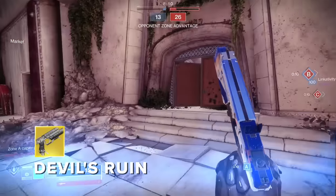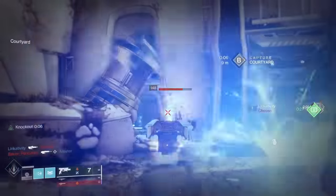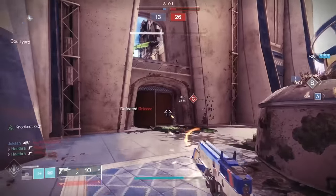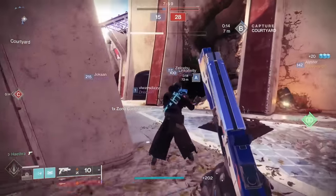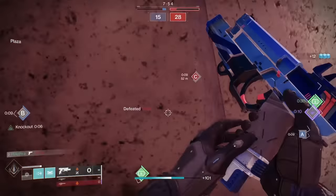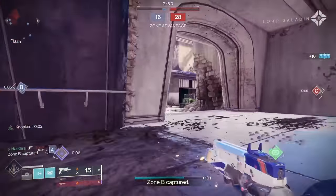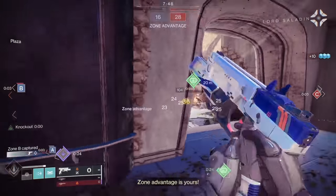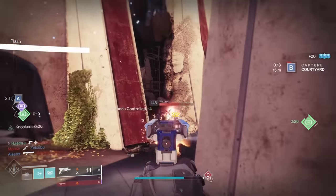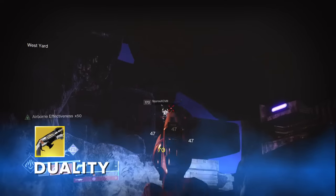Devil's Ruin is just flat out incredible when you learn to work around this gun's biggest downside. As an adaptive sidearm, it has one of the quickest primary TTKs at 0.6 seconds with 4 headshots required, but its alt fire mode — a laser beam that takes one second to charge up — can delete just about anything that has the misfortune of crossing its path. The biggest issue is that one second, which is a very long time in Destiny 2. It requires a good amount of game sense to make the best use out of it, but once you get used to it, it's insanely devastating.